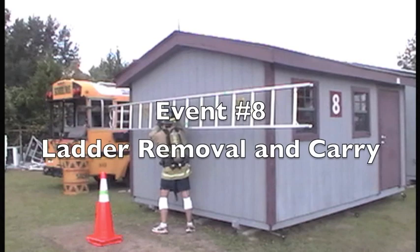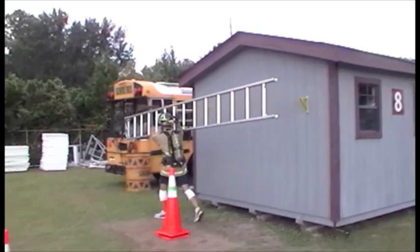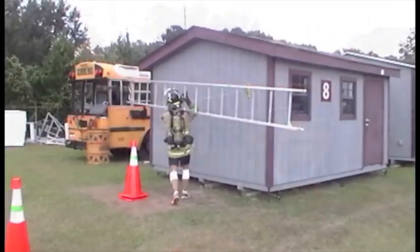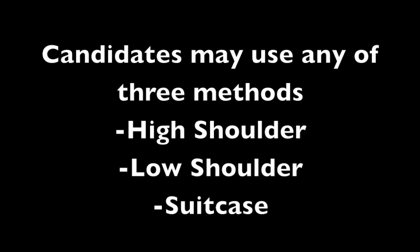Event 8 is the Ladder Removal and Carry. This event simulates removing a ladder from an apparatus, carrying it on the fire ground, then replacing it back on the apparatus. There are three methods that may be used to carry the ladder: the high shoulder, the low shoulder, and the suitcase carry.